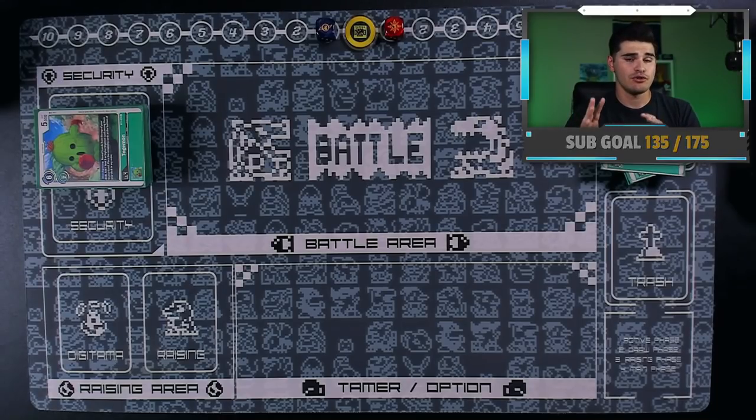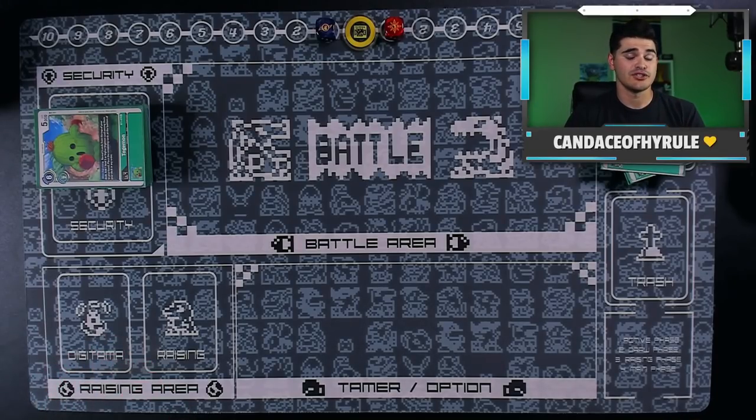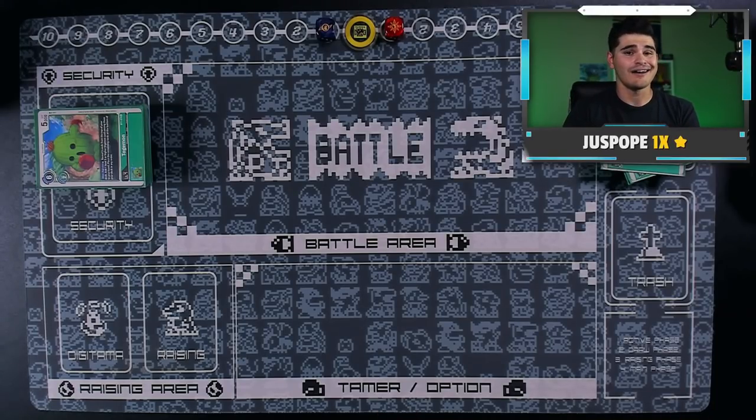I totally understand if you think blockers should be in this deck, but here's something to put your mind at ease: this deck is at its core a board control slash board tempo deck. Anytime your opponent plays something, if you have the ability to kill it, you will. You're going to naturally deter your opponent's aggression, and I am playing a card in the level five spot that fixes this problem a bit. So don't worry too much about having no level four blockers — I honestly don't think it matters that much.